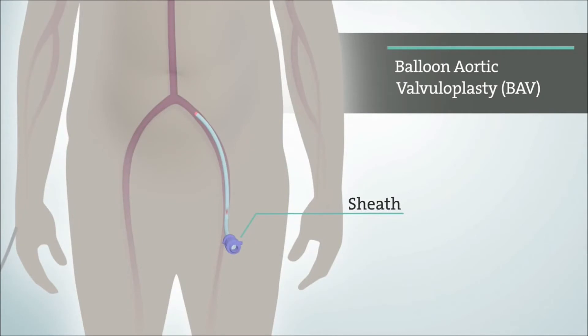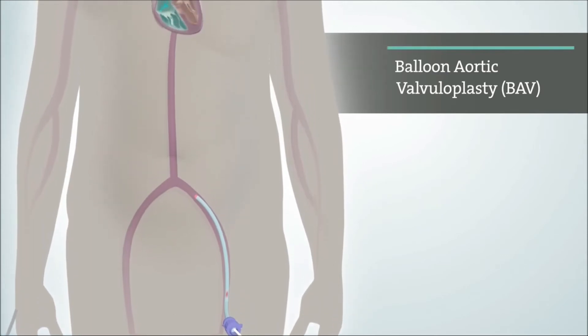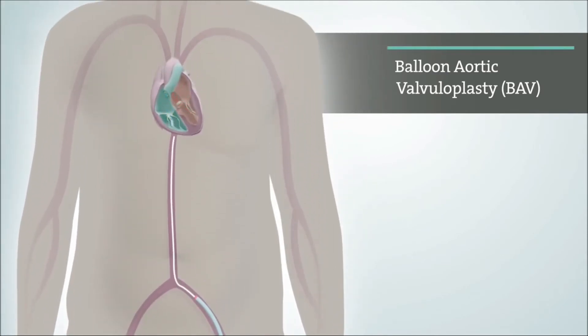Balloon aortic valvuloplasty, also known as BAV, is performed in order to open your narrowed calcified valve. Once the sheath is in place, your doctor will guide a catheter with the balloon on the end of it up to your aortic valve.